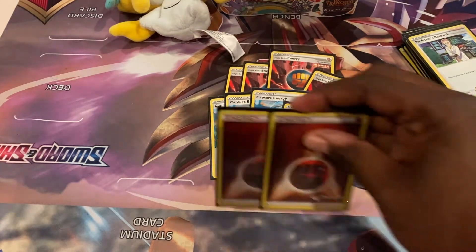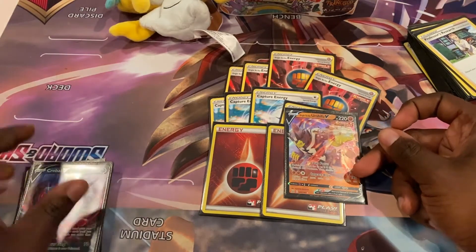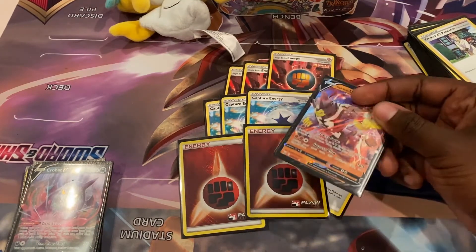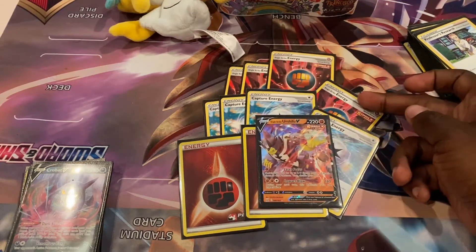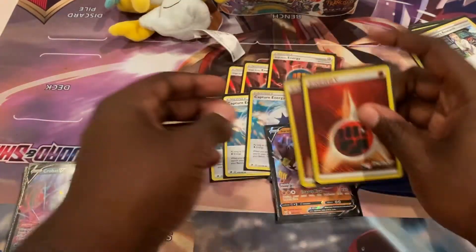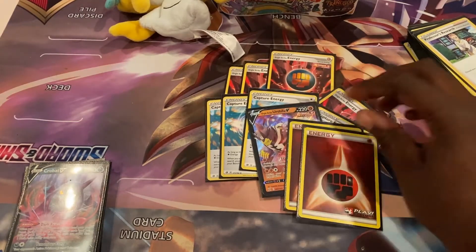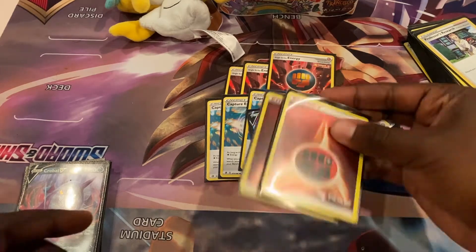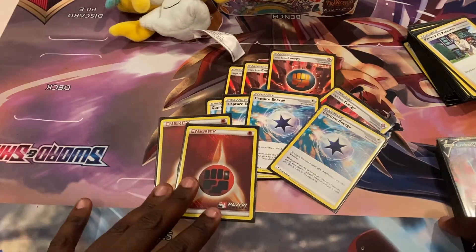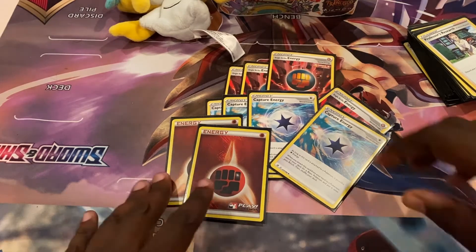Two basic Fighting Energies are included because Urshifu V has Laser Focus, which attaches up to two Fighting Energies from your deck to itself. If you go second on turn one, you can attach a Single Strike Energy, use Laser Focus, and immediately have three energies ready — then Impact Blow whatever is in front of you the following turn without needing Houndooms. I see a lot of lists cutting these and I feel like that's wrong.